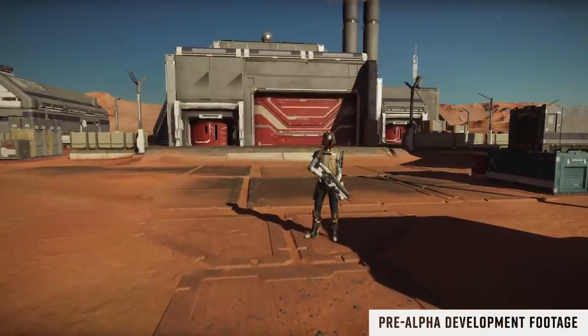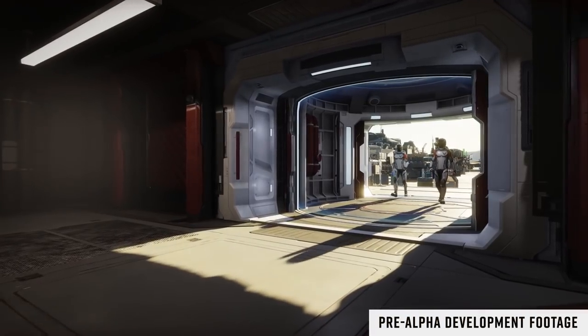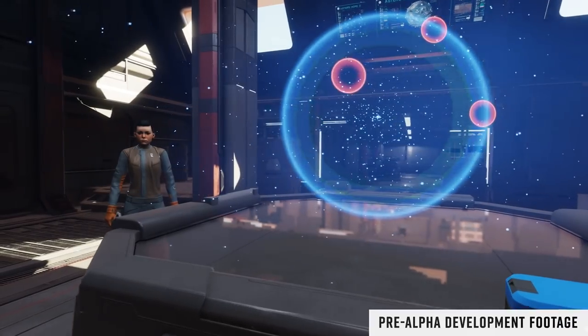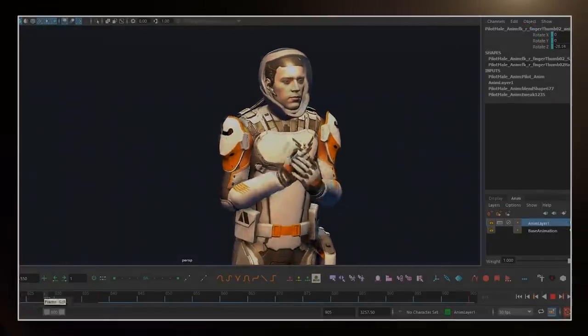We're really excited to see more and learn more about Odyssey, and it looks like these dev diaries are coming on a monthly basis at the end of each month — I wonder what October will bring. So how are you feeling about Odyssey now that we've seen some station interiors and ground settlements? Has this dev diary changed your opinion in any regard? Let us know in the comments below.